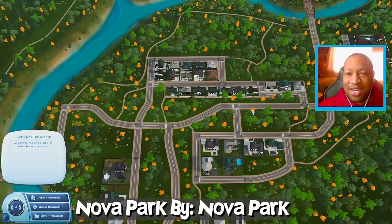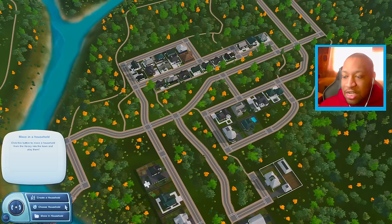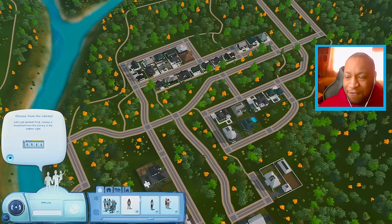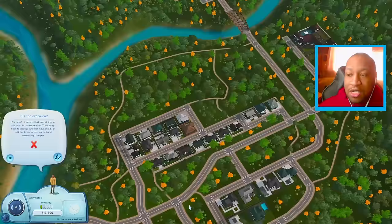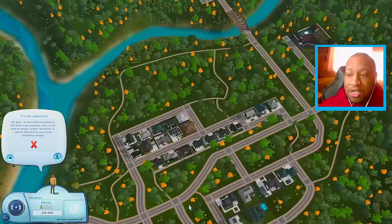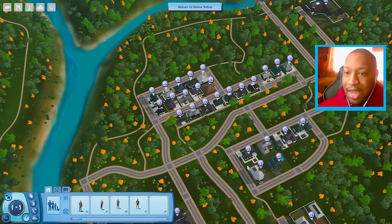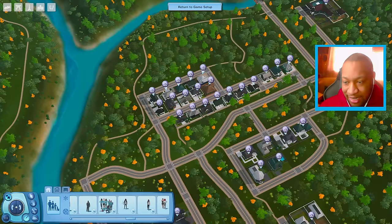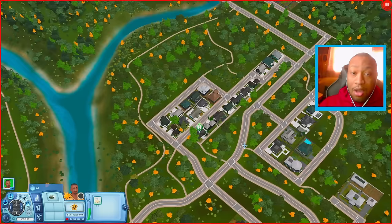The next world is called Nova Park, by Nova Park. This creator makes a lot of good worlds for Sims 3, but this one is probably my favorite — I love the aesthetic and vibe. One thing to note: this world doesn't have any lots cheap enough for a starting Sim to afford. The fix is to go to Edit Town and turn on free real estate, then you can place your Sim down wherever you want.